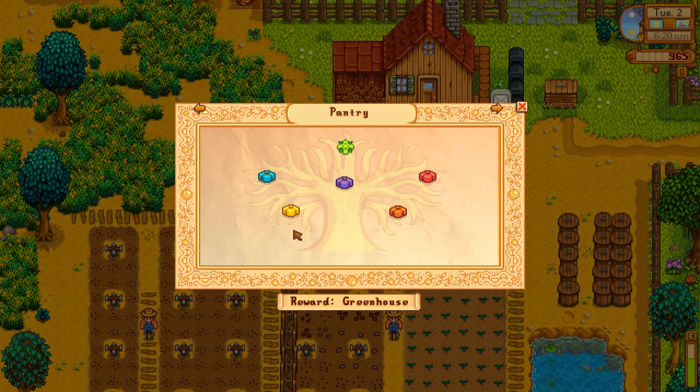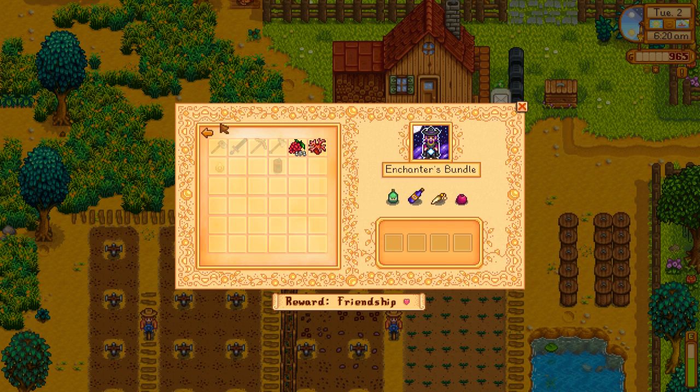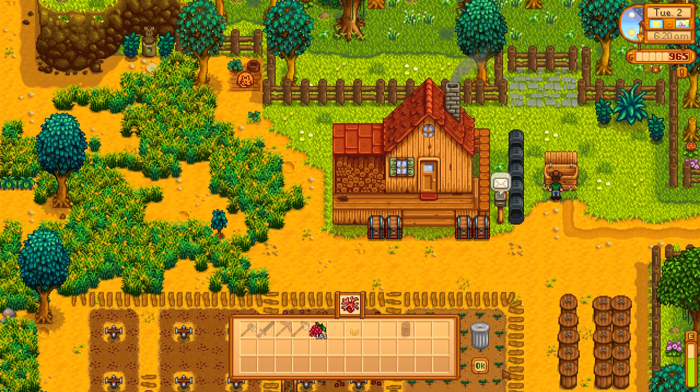What was I looking for in here? This is going to be one long, rambly episode. I was looking to see if I needed this coral. And there's the duck feather that we wanted to buy the other day and couldn't. Yeah, I don't think we need that coral. Let's sell it.